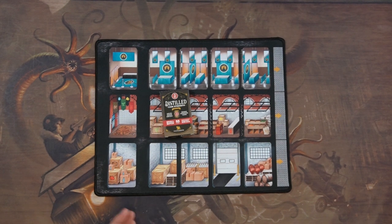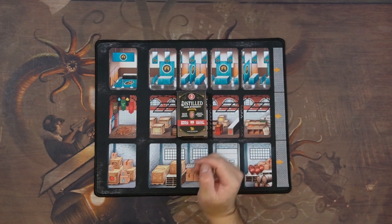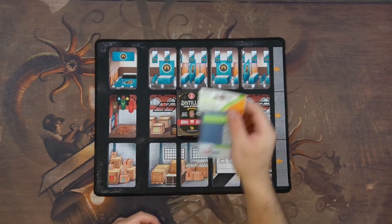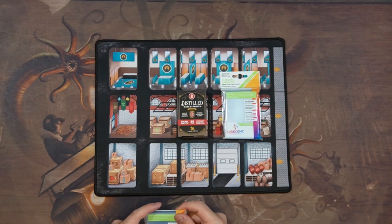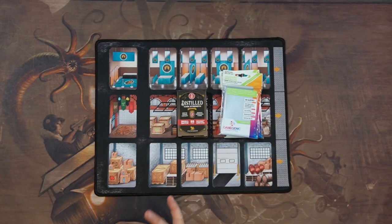I'm not a big drinker myself — I used to be, but those were back in the old days. The mini expansion uses these green sleeves, standard American. You're going to need two packs, because there are four rule cards but 51 playable cards.